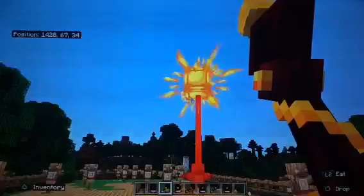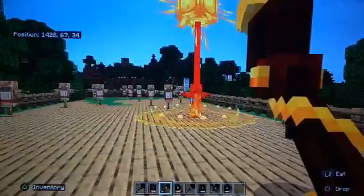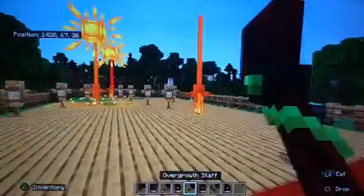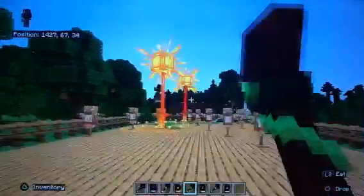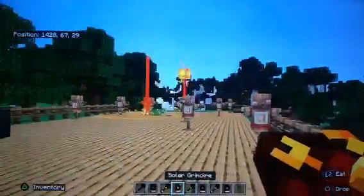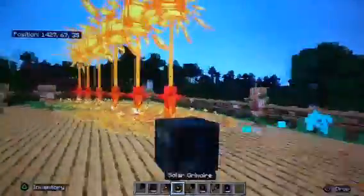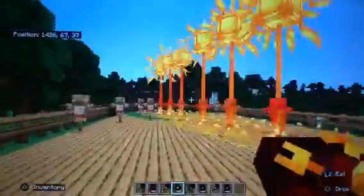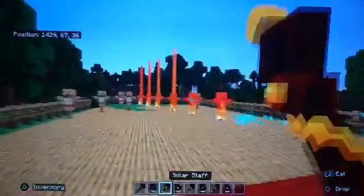Okay, the solar — it summons a sun and it burns you. And possibly the same thing as for the book. For some reason it spawned two of them. If you have these spellbooks, this is very helpful for a group, because it's better than the staffs.